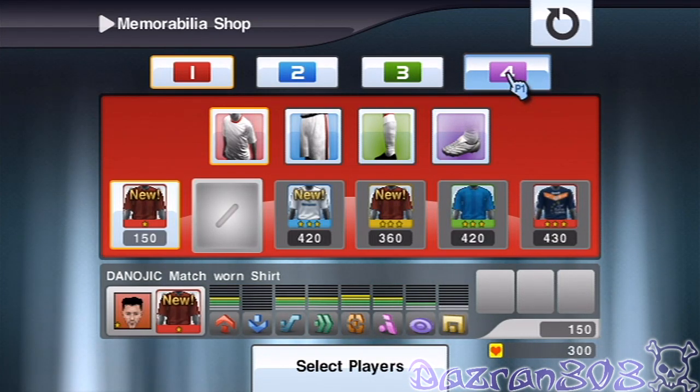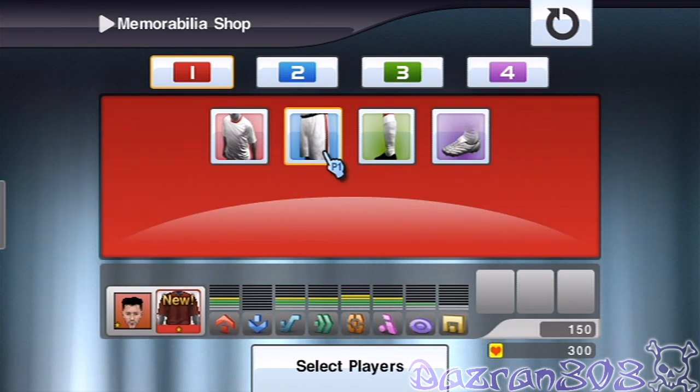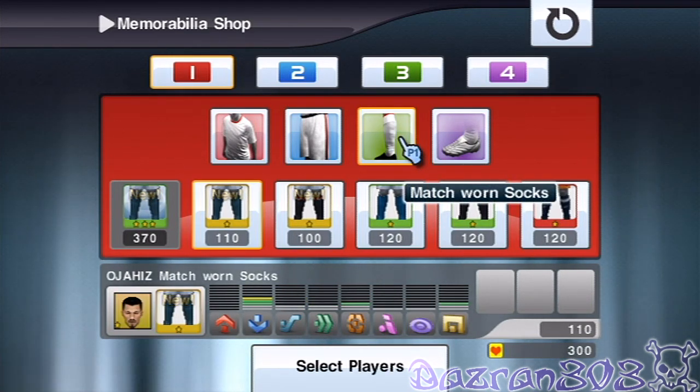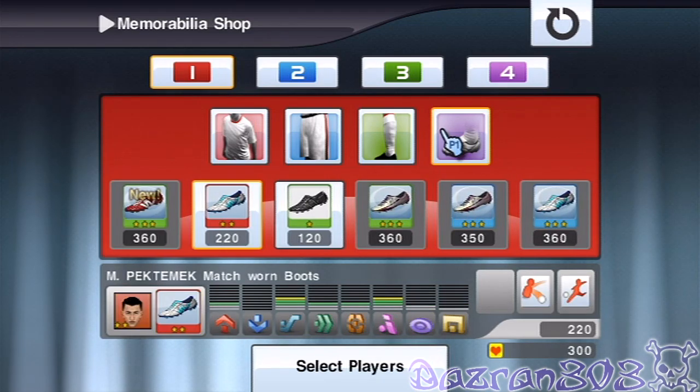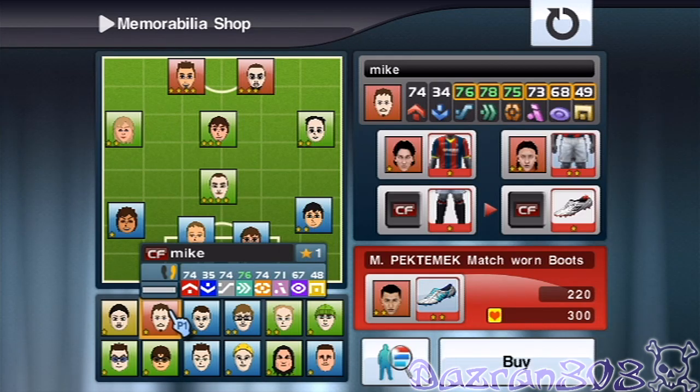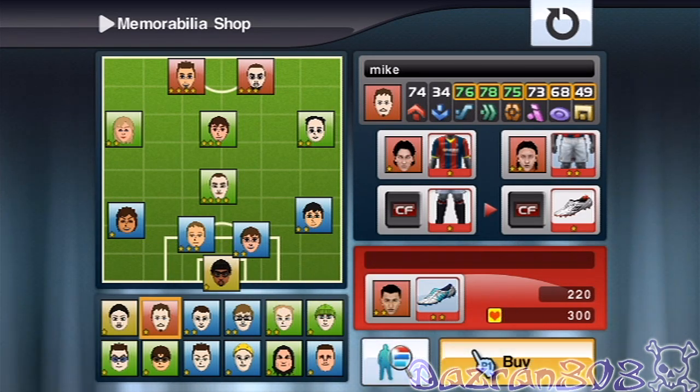Okay, so now we only have 300 points left. I might buy a two-star one for maybe one of the substitutes, although they're all one stars. Our only striker here is Mike, so we're going to buy that for him.